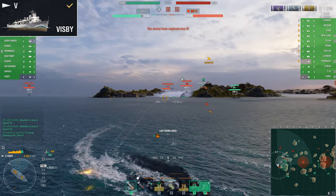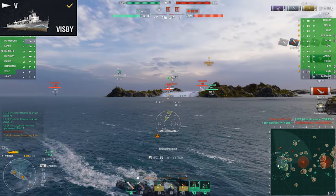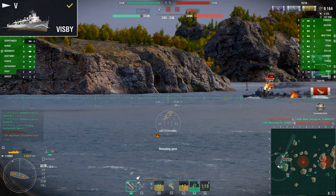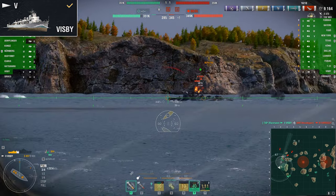Visby is where this line gains its party trick: a heal. She possesses a repair party consumable, allowing her to regain up to 10% of her health with every use. And she will need this, as her health pool is the lowest of any tier 5 destroyer. Interestingly, she also possesses the fastest base speed out of the entire line at 39 knots. Much like Game of Thrones season 4, speed is all downhill from here.